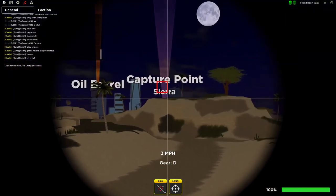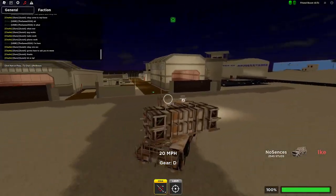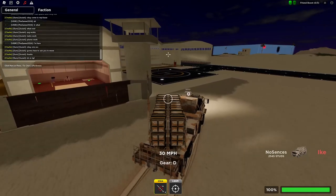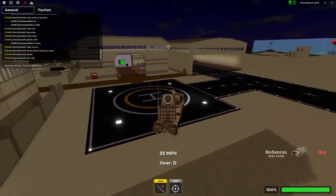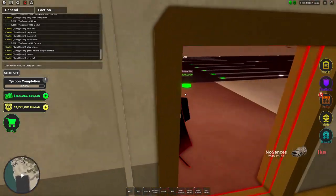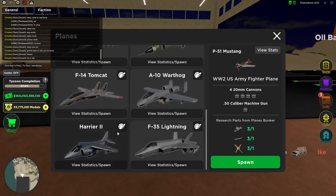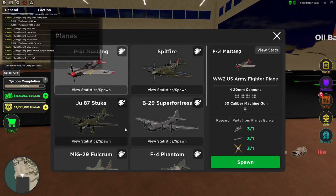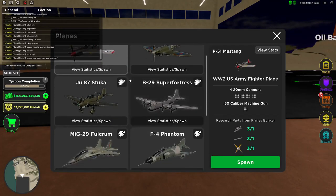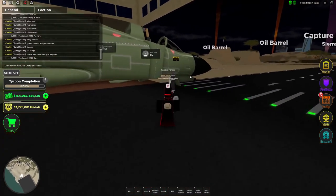Oh look at this range — okay that just instantly killed him. One missile hit and that was enough, he must have been low. But did you see how fast those missiles go? Not only do they lock on faster, not only do they have longer range, but they also have insane speed.